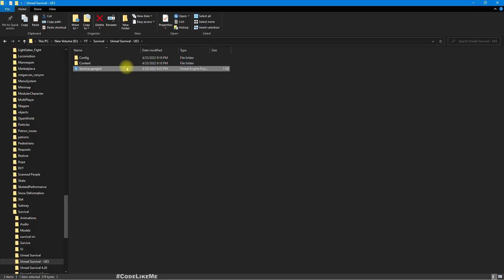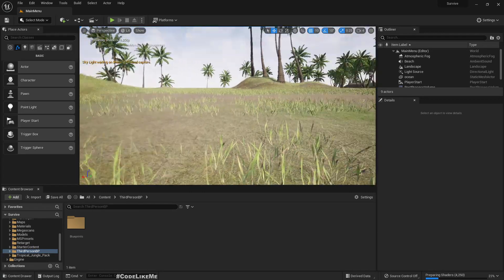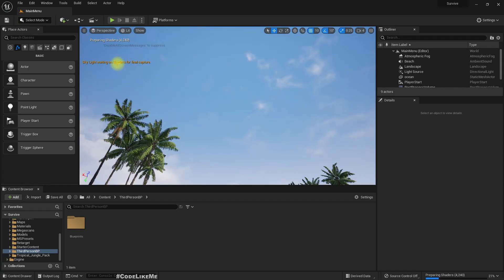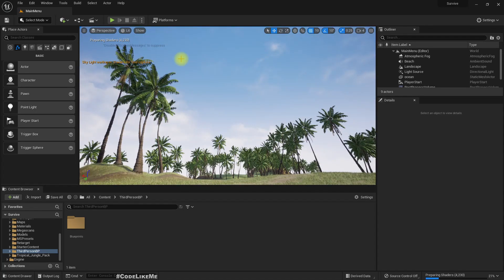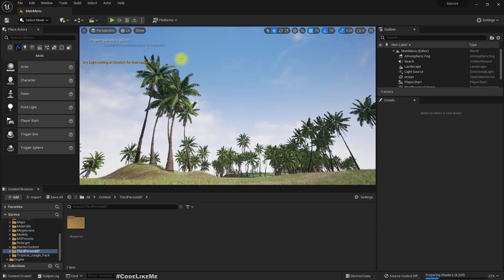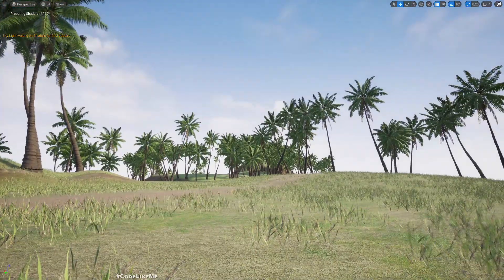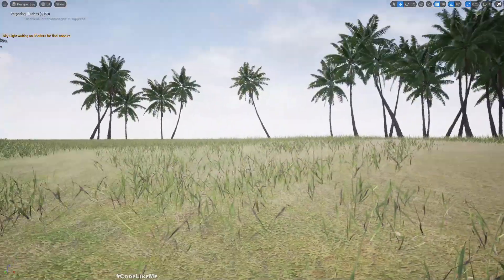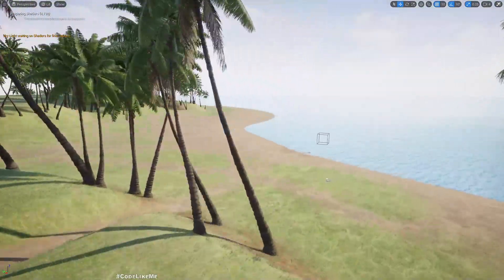It took around eight minutes to load the project. There's a skylight waiting on shadow for final capture, and preparing shared assets is still going. The leaves of the coconut trees look good, and other than that everything looks fine.